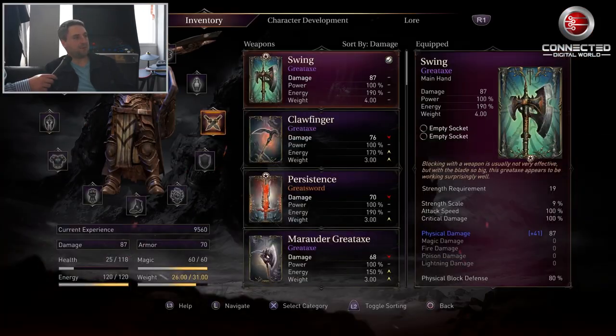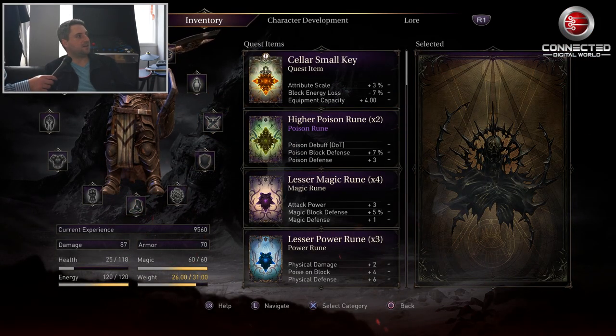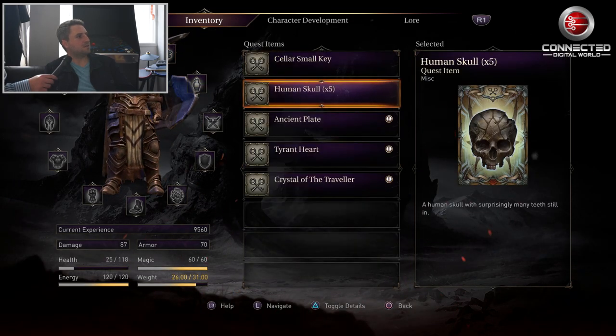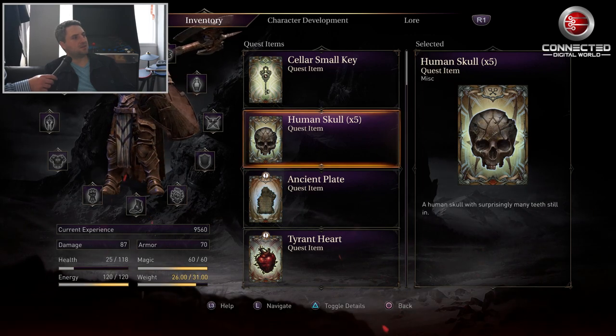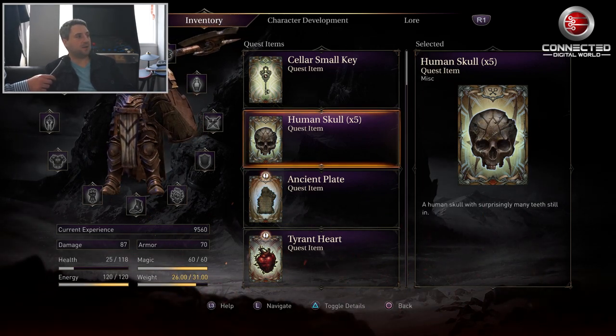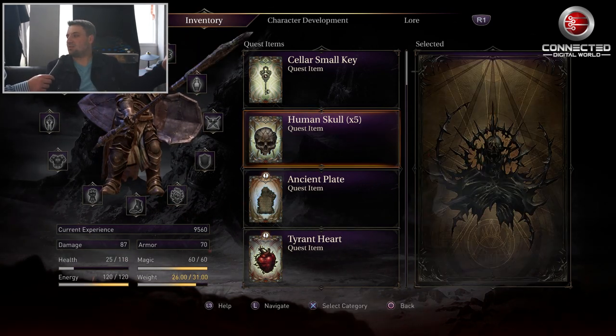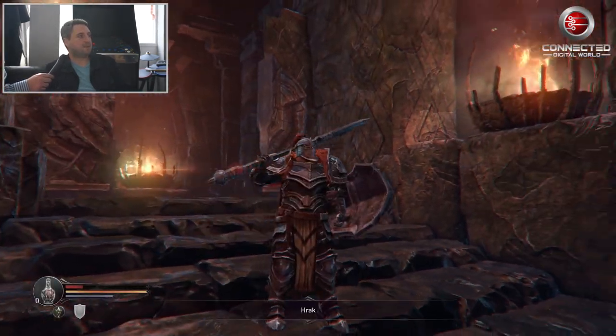When players explore the game up until that point, they actually find these skulls — human skulls that you can find around the human realm. From the beginning, you don't know what to do with them, but it becomes obvious right now. That's pretty much it.